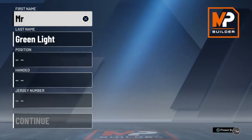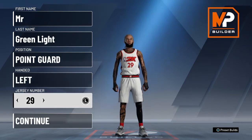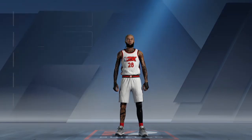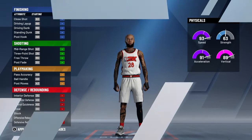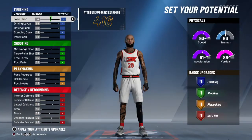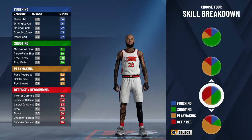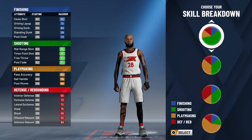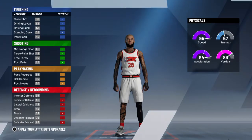I already made this build before — a point guard — and I'll start testing. The one that gets you the most points, looking at your potential through the build creator, I think the most you can get is like 436. So I think the highest overall is this one.